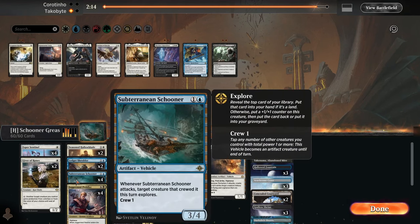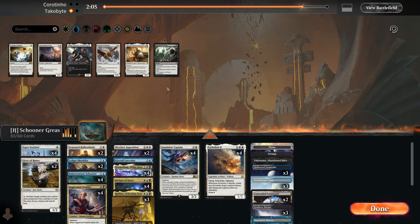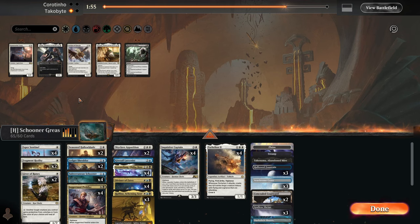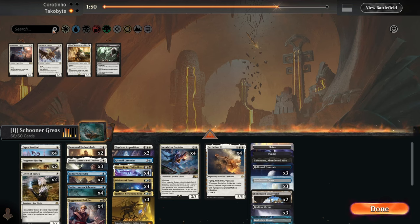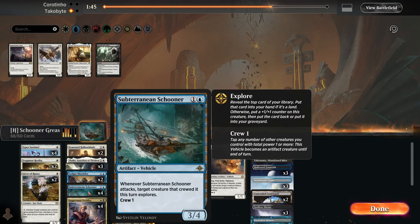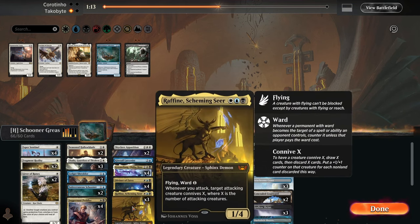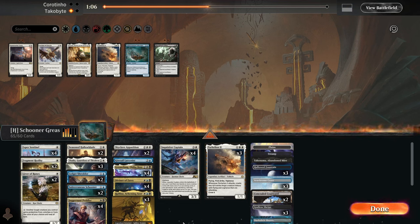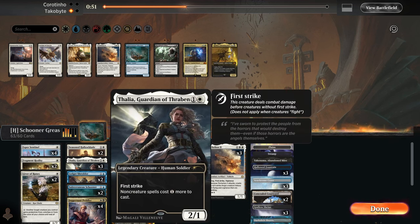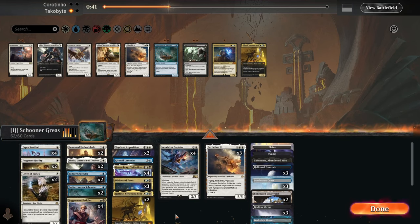For sideboarding, I'm not sure about the Subterranean Schooner here. I think I will bring in the Kaisel Arsonist and Skyclave Operations. Some Fragment Reality can go a long way as well, bringing some Thalia too. I'm not sure about the Schooners in this matchup — I do want to cut some Schooners out. This is actually kind of tough because I'm bringing a lot of cards. Maybe I'm actually supposed to take out a Parhelion, maybe a Rafine.